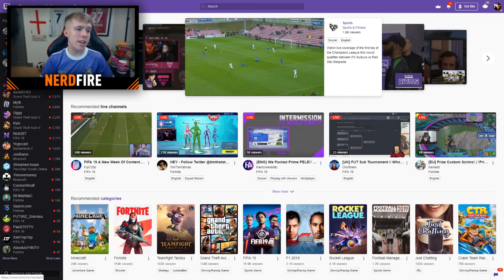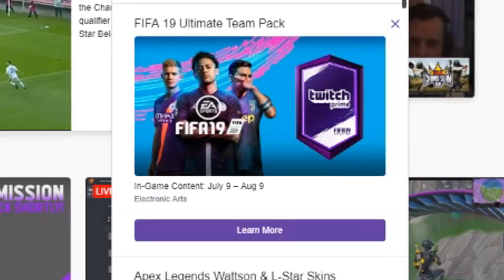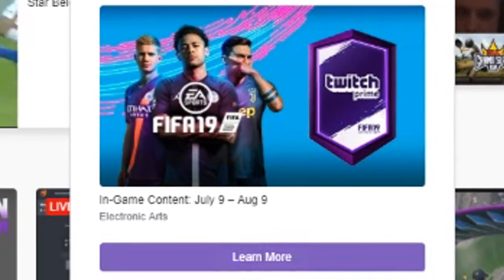If you don't know how to claim it, let me show you. You first need Twitch Prime — you can get a 30-day free trial if you've never had it, or pay around £10.99 a month, or annually for a cheaper rate. Once you've got Twitch Prime linked to your Twitch account, go to the top right on Twitch to 'Claim Prime Loot' and you'll get a drop-down box where it says 'FIFA 19 Ultimate Team Pack.' Click 'Learn More.'